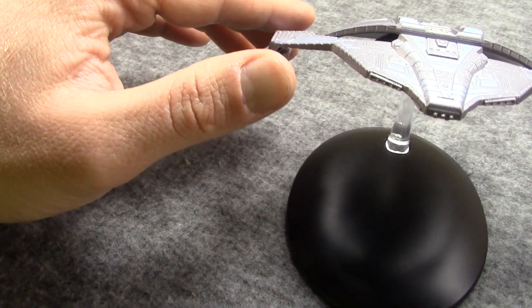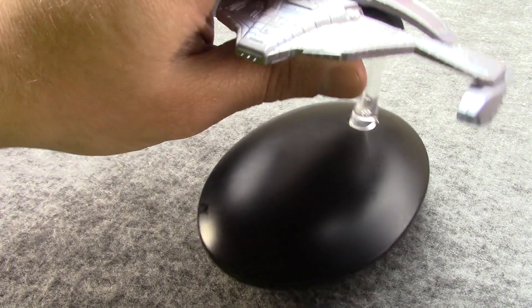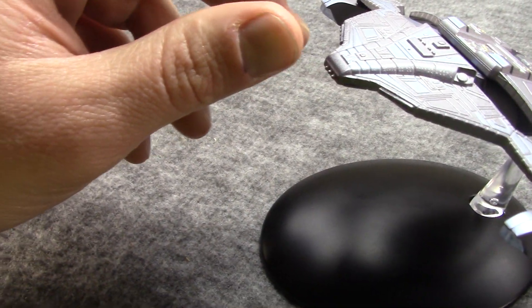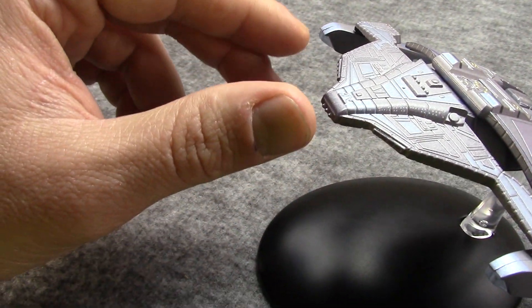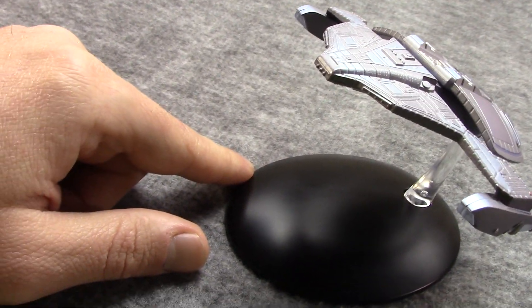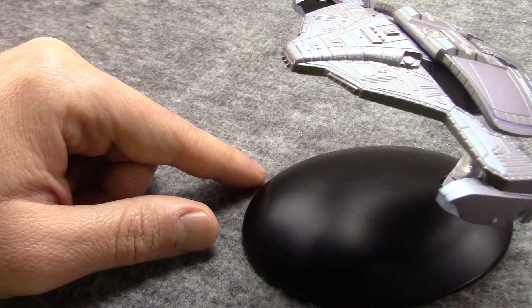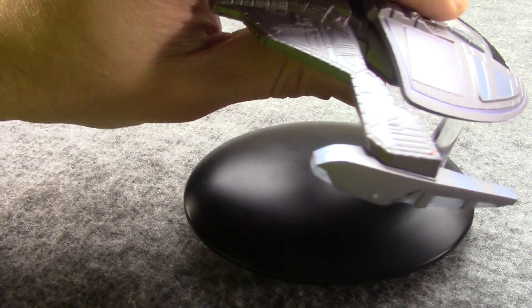It does have more or less traditional shields. It has a pretty advanced transporter, and it has the ability to use tachyon scanners to detect cloaked vessels — at least some of the time, intermittently. Cruising warp seems to be about 7, with a max warp of about 9.6.